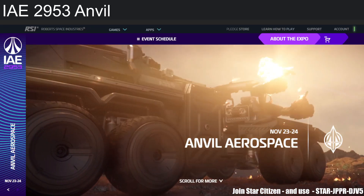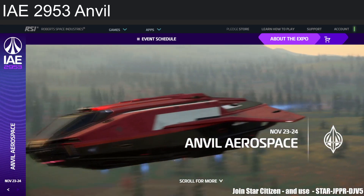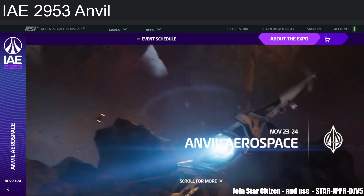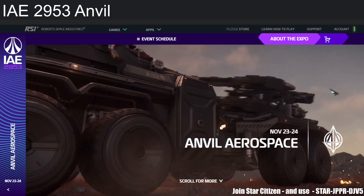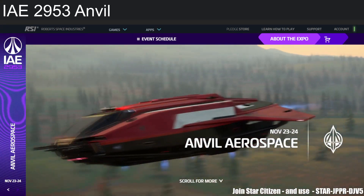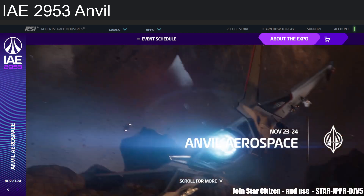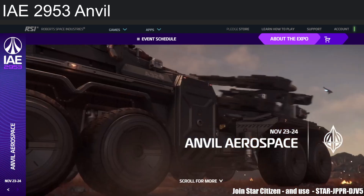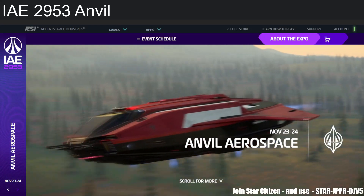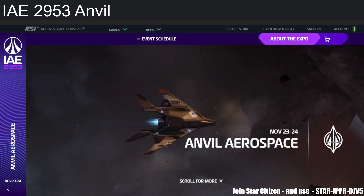Hello and welcome back to another Star Citizen video. Today we're going to look at Anvil Aerospace, one of the two biggest military manufacturers in Star Citizen. And you can see it right on the screen — it is the Anvil Arrow. Before we begin, like, subscribe, hit the notification button and help this channel grow.